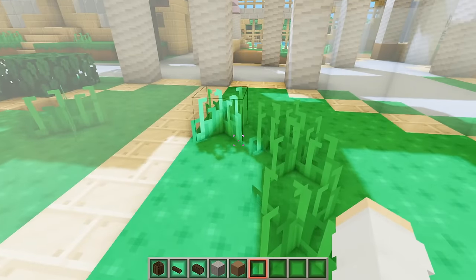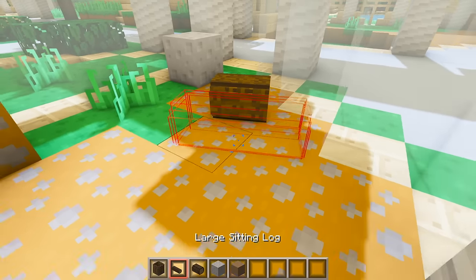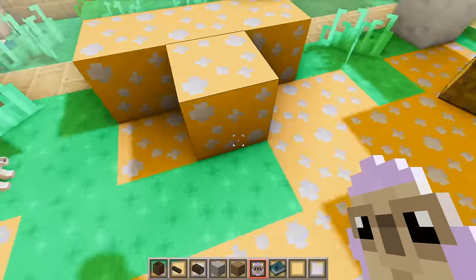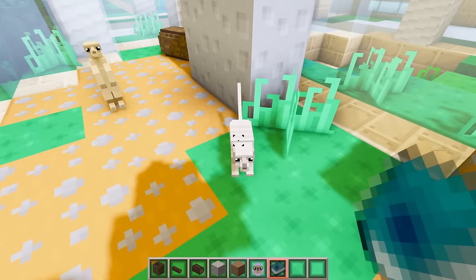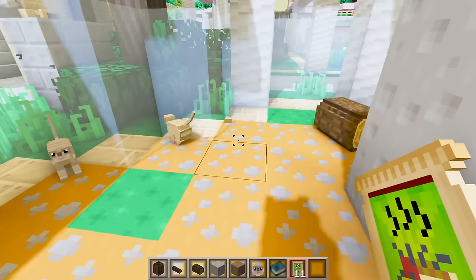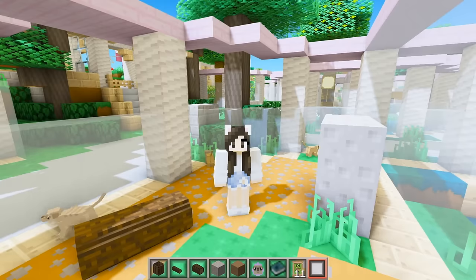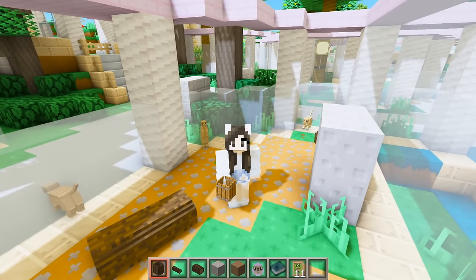Let's go work on the meerkat exhibit - they're going right in here. I want to get rid of some of this grass and replace it with dirt, then we can add some small logs and a larger log. Now we can spawn in some meerkats - oh, they're digging in the ground! If I click on them it'll tell me what they eat - we can tame them with frog kibble. Let's feed them, and there's also a barrel you can fill with food so they can eat on their own.